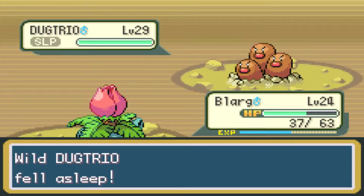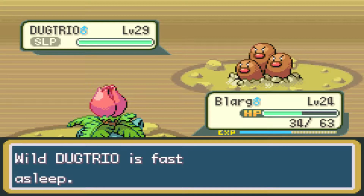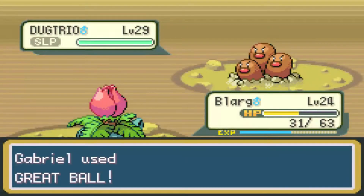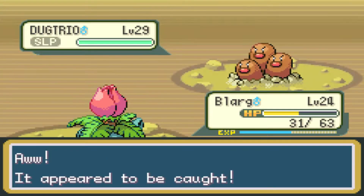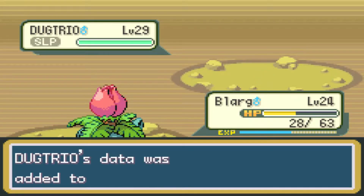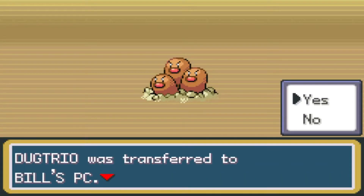And now the Dugtrio is asleep, so I can do a little bit of damage to it. But I'm going to get hit by Sand Tomb, which is annoying, but let's go in for another cut. He's going to stay asleep. That missed? Fine. I'll just go in and throw another Great Ball and hope for the best. Please, just get in the ball, Dugtrio. Dang it. I'm going to cut until I catch this one. Well, what do you know - just the first Pokemon after I said I was going to cut. And here we have Dugtrio. Yeah, he's pretty decent. He'll just go to the box.